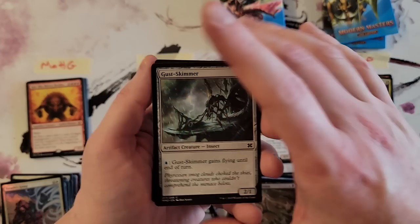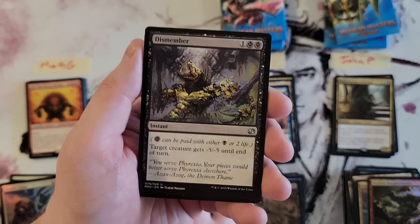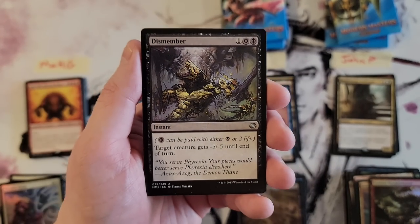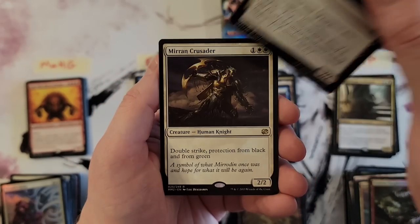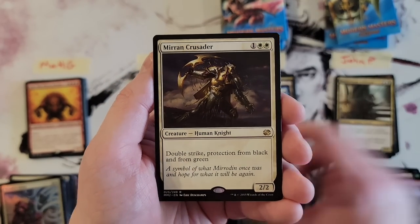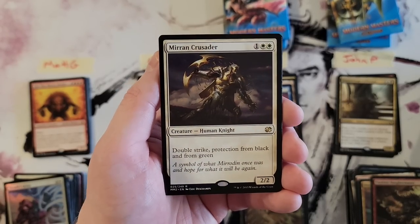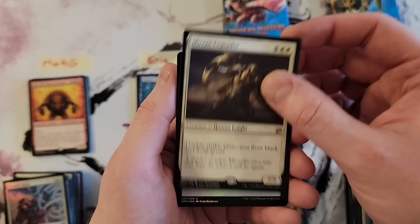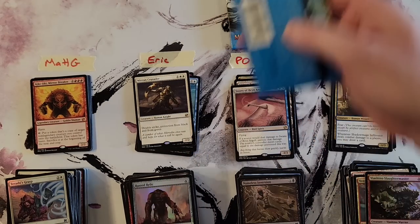Sign in Blood again. Overwhelm. A second Dismember — nice pull! Restless Apparition. And Mirran Crusader — does a lot for three mana: double strike, protection from black and green. Wow. And a Rusted Relic.